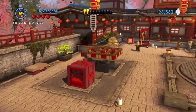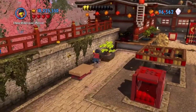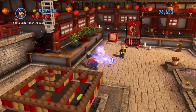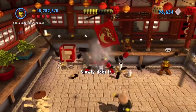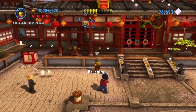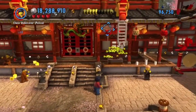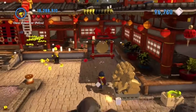Drop it on the button - that gets you torch number one. That gave me 20,000. Let's go ahead and break this and assemble that. I need the torch to get that.